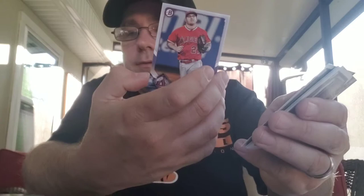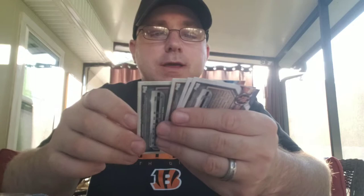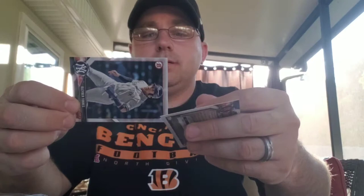Still waiting on that green. Pack eleven: Ryan McMahon, Nick Williams, Jackson Stevens, Clint Frazier, there's our boy Mike Trout — paper of Mike Trout, I'll take that — Adrian Morejohn, chrome of Gavin Lavali for the Reds, chrome of Trevor Rogers, Gleyber Torres, and Justin Done. Alright, last pack for this video — wish me luck, give me that hunter green!